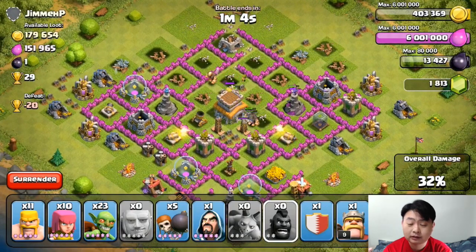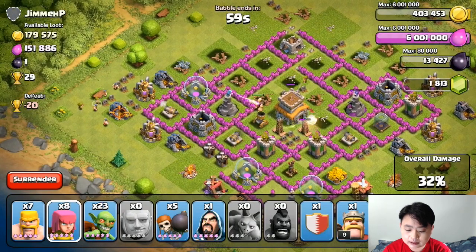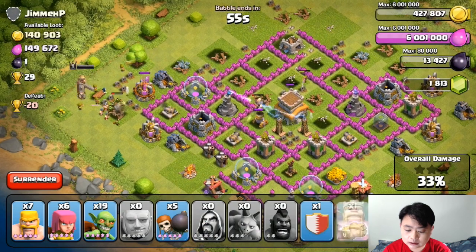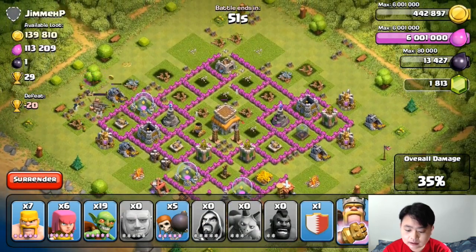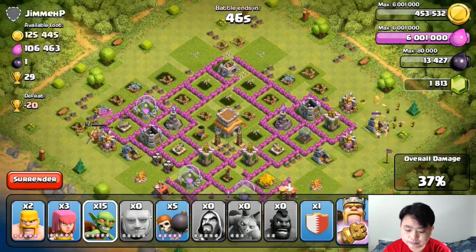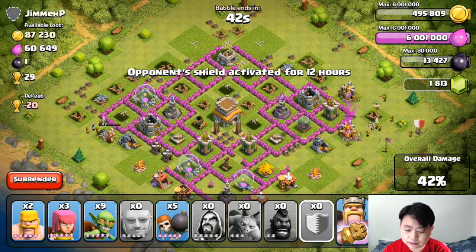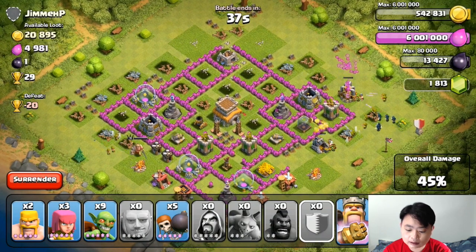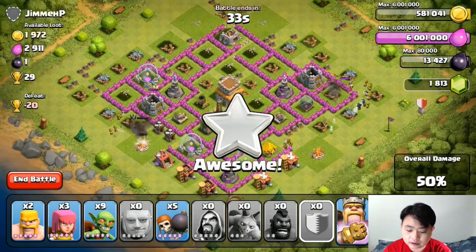Now I'm going to focus the rest of the troops on the resources which are on the outside of the base. Sending a couple of barbarians, couple of archers, couple of goblins, one wizard, and the barbarian king on the left. I'm also going to focus on the right side — couple of goblins and one reinforcement troop. The barbarian king is definitely killing off all the resources on the left side, and the right side is also destroying all the resources.